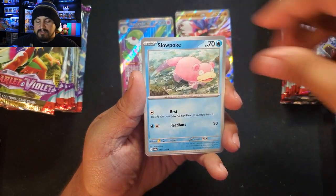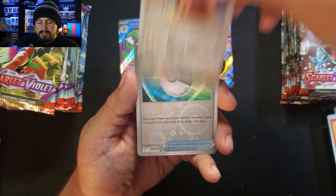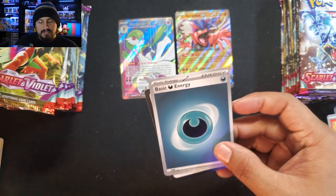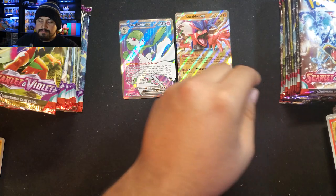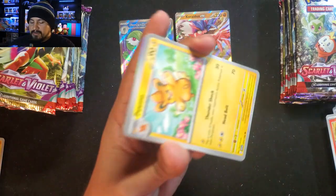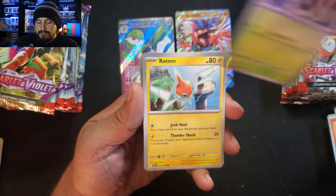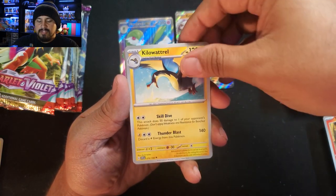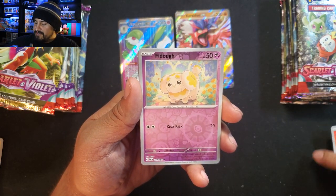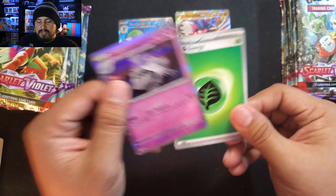Pack 9: Energy Retrieval, Lechonk, Slowpoke, Zangoose, Youngster, Flaffy, Greedent, Pokeball, Hawlucha with a basic energy. Pack 10 opening: Gyarados — I already pulled both your rare cards, so can you please provide an Arcanine? Pummel, Toad School, Rotom, Chansey, Kilowattro, Greedent, Crocodile, Seviper, Houndstone and a Grass Energy. Still no illustration art yet.